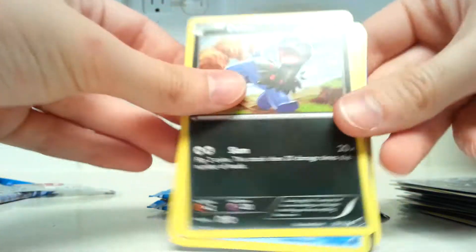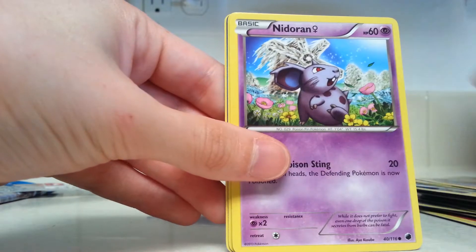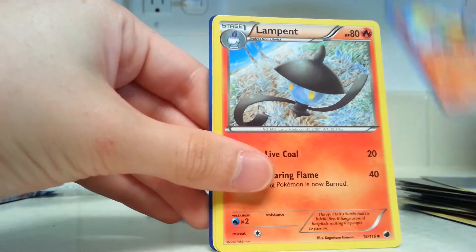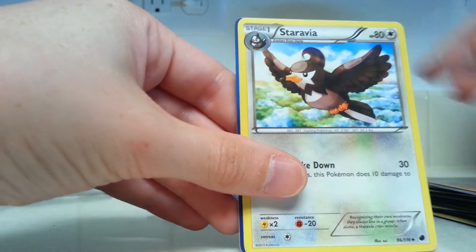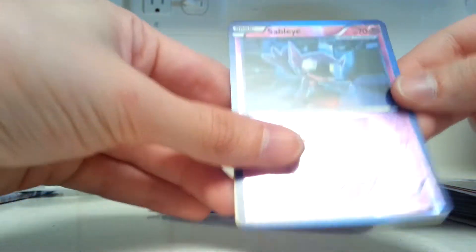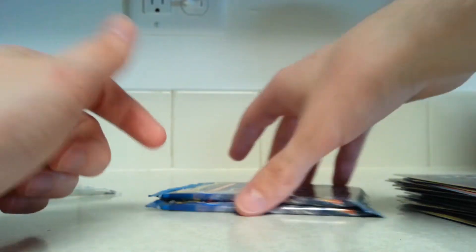Still kind of disappointed in Furious Fist considering everything, to say the least. I got a Tornadus now, but still really looking forward to another full art card. Dino, Horsea, Primeape, Nidoran, Tentacool, Vaporeon — that's a nice one, don't believe I've pulled that one yet. Lampent, Staravia, Sableye, Reverse Holo. And our rare is Mr. Mime.